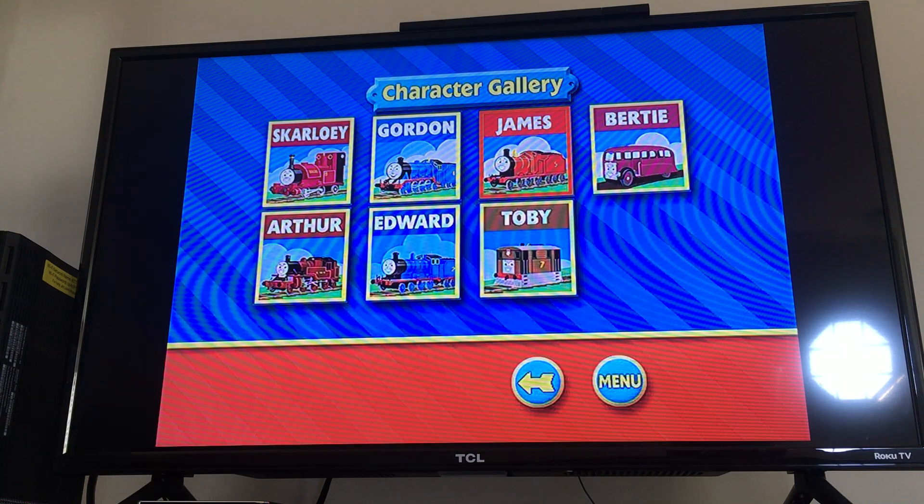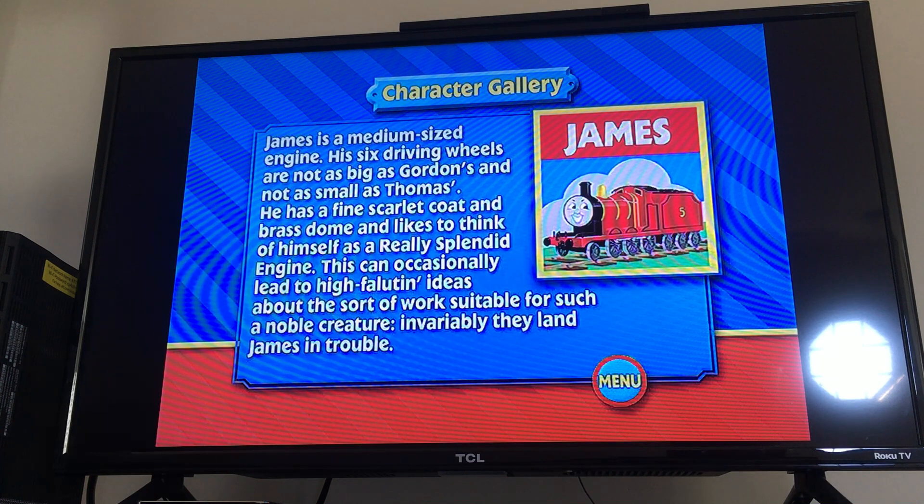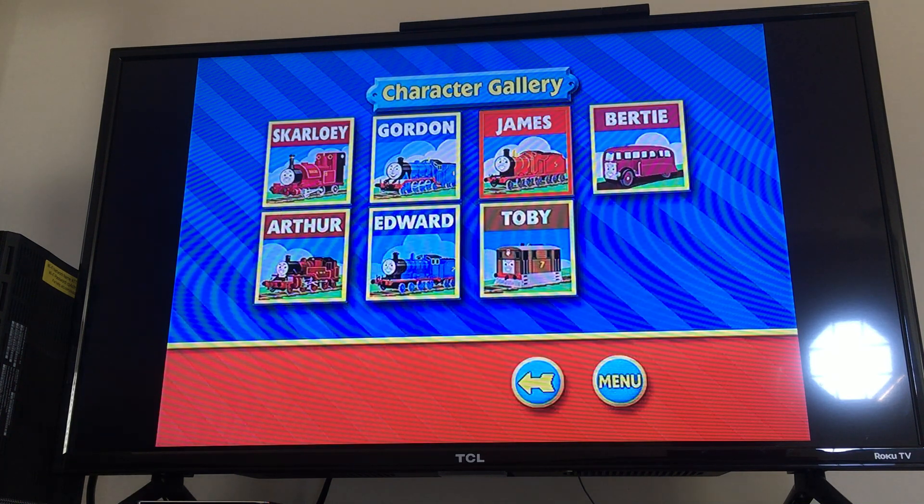Let's just do James, because that's what the name of the release is called. This is a medium-sized engine. His six driving wheels are not as big as Gordon's and not as small as Thomas's. He has a fine scarlet coat and brass dome and likes to think of himself as a really splendid engine. This can occasionally lead to highfalutin ideas about the sort of work suitable for such a noble creature. Invariably, they land James in trouble — of course he does, because he's been doing so many crazy things on his adventures.